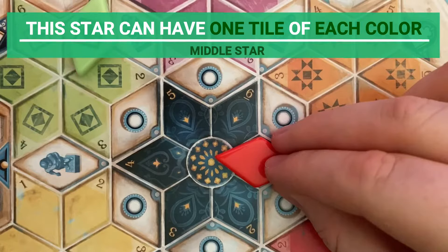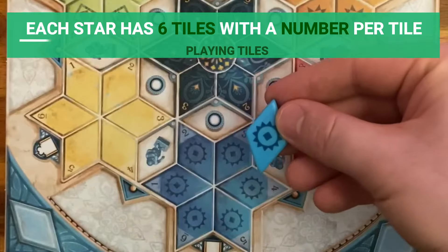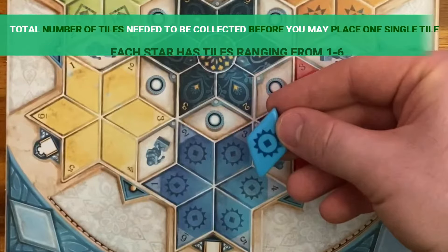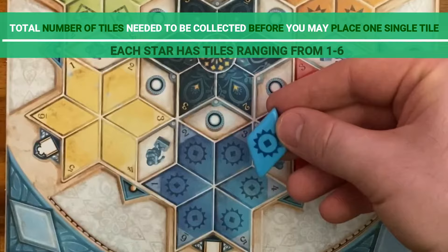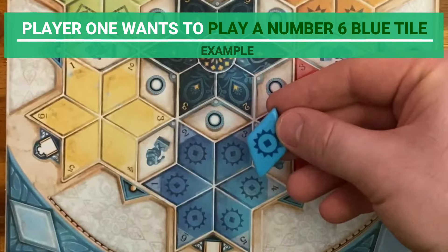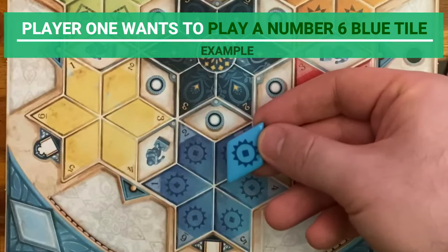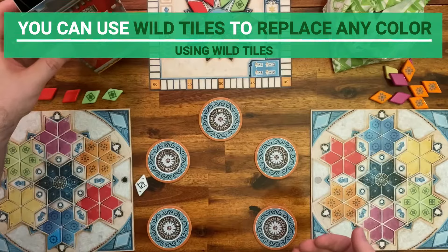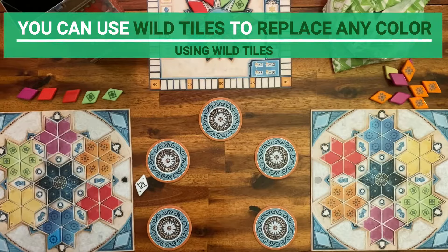The only exception is the middle star, where there are no restrictions to the color, but all six tiles must be filled with different colors. To place a tile, look at the stars on the board. Each star has numbers on each tile ranging from 1 to 6. The number on the space indicates the total number of tiles which are needed to be collected before you place one single tile on that space. Let's use player 1 as an example. They have six blue tiles and they decided to cover the number 6, so they place one blue tile on the number 6 and discard the remaining five tiles in the tower.